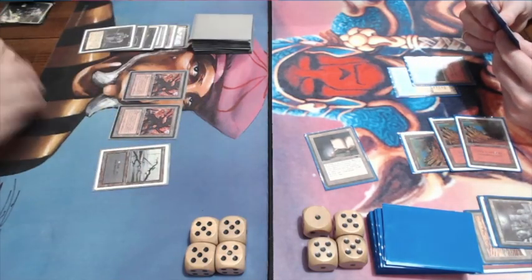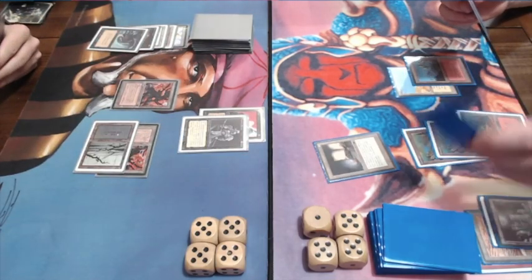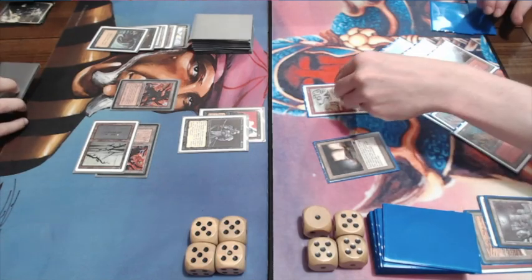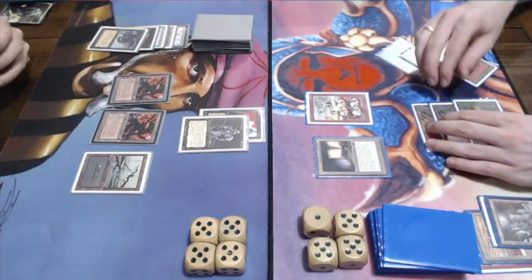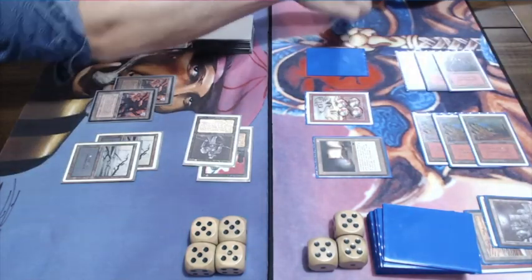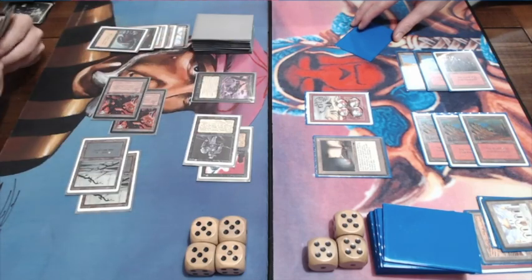Activating the Jalum Tome and discarding a card. Then Animate Death — taking a creature back with minus one, minus zero on it. And look at this — the Rock Hydra again, a 4/4. This time it's the Unlimited version. Really cool. He's discarding a card with the Tome, and that's not very useful at this stage of the game. There's a Guardian Beast. He's discarding a Library of Alexandria — pretty useless now. He's attacking and obviously I'm not blocking, taking 4 damage.